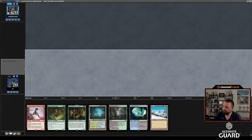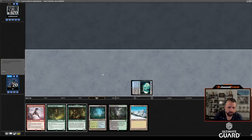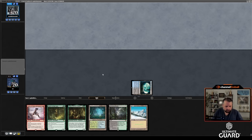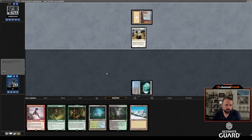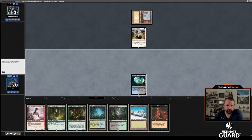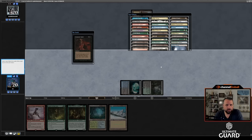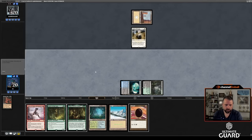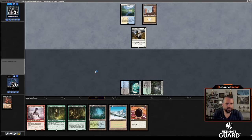Well, let's see what happens. Updraft mulls to six. Undercity Sewers — there we go. Put DT on top and then turn two I can go Blooming Marsh and DT. I'm probably just going to DT for Mox Jet — if I do that I get to play all my cards a turn sooner. Let's just DT and pass the turn. Then I can go turn three Oracle or Caves of Chaos Adventure. Probably Oracle — the reason being, if Updraft has another creature they can just take the Initiative, and I don't really like the idea of that.